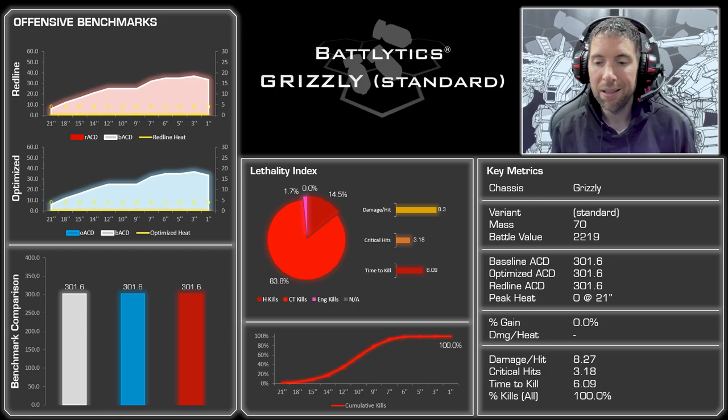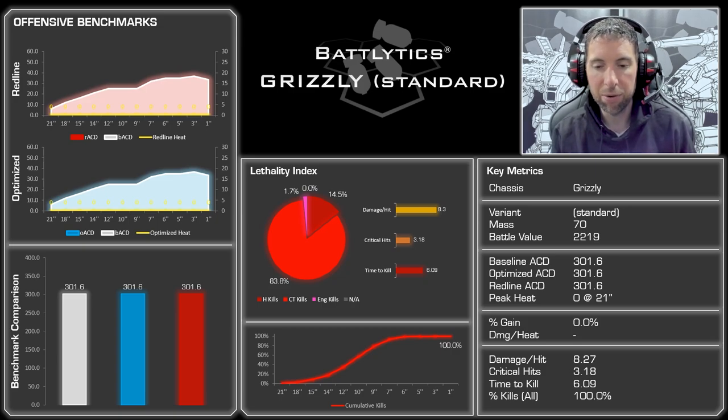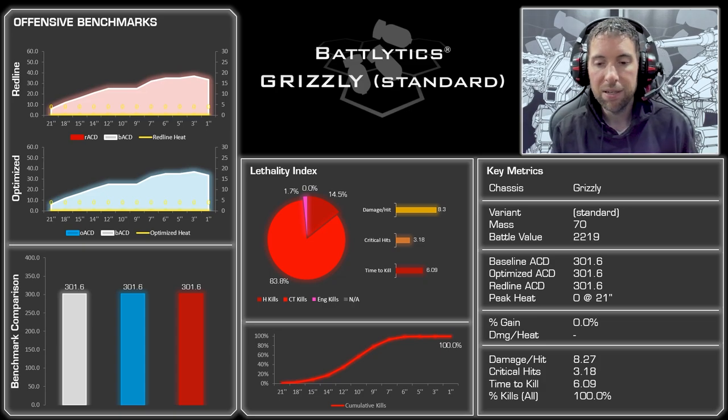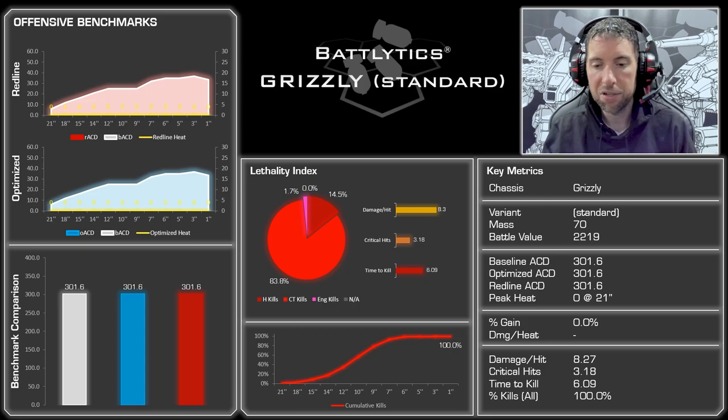It does justify that 22.19 BV price tag. Looking at the lethality side, the majority of kills are CT kills — just coring the thing out 83% of the time. It does have a decent amount of head kills though: 14.5%, which is above the typical average of around 10 to 12%. That's very high because of the big damage weapons, namely the head-capping Gauss. It can engage with that thing basically as soon as you're on the battlefield due to the great range, giving you lots of opportunities to roll those double sixes. Critical hits 3.18, damage per hit is a little above average. Time to kill is extremely low — 6.09 turns on average to take out a single 30-ton Javelin. That's pretty nasty.